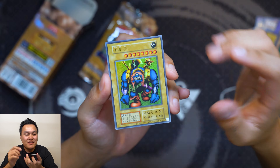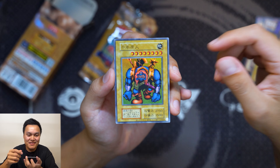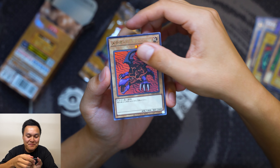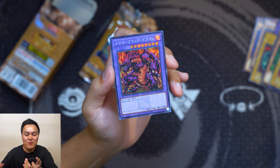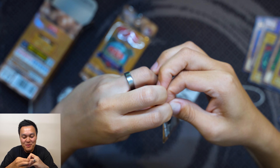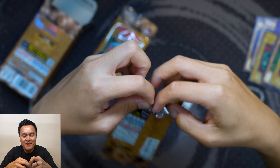Eighth pack, I have a good feeling. First Sengenjin we've got — series 1 ultra rare, and this was actually one of the participation cards for the original Tokyo Dome tournament. If you made it to the second round, this was the card you received. Original series 1 Sengenjin — awesome. Next, Meteor Dragon in ultra rare modern layout, Cosmo Queen series 1 — always love to see it. And the last card: Meteor Black Dragon secret with the Legend of the Duelist stamp.